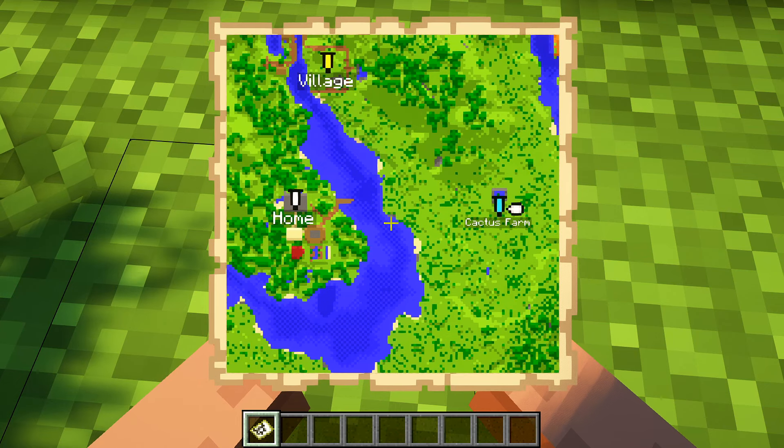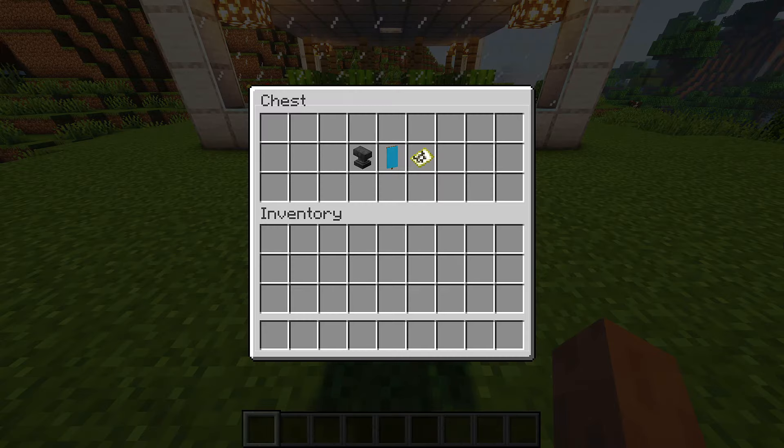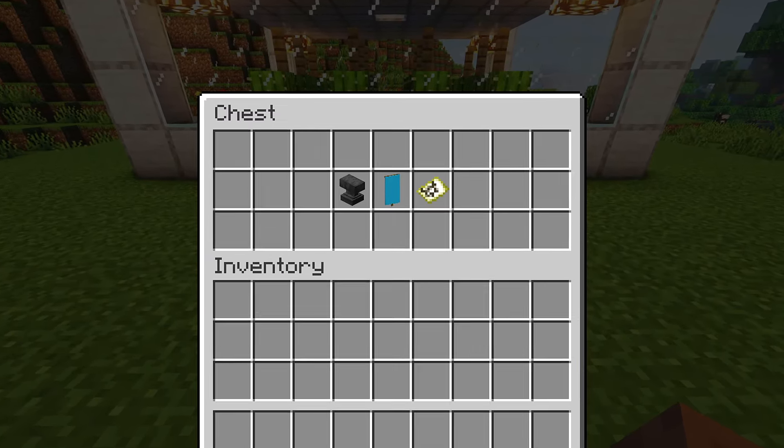In this video I will show you how to place a marker on a map in Minecraft. For that you'll only need an anvil, a banner and a map.